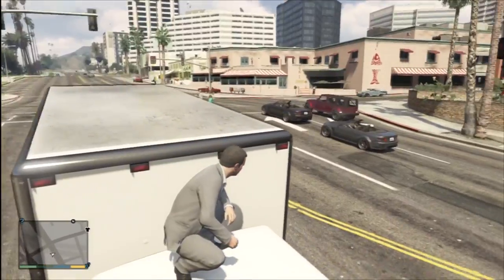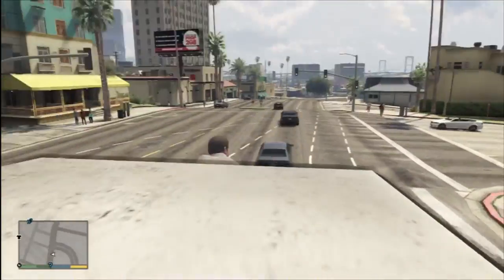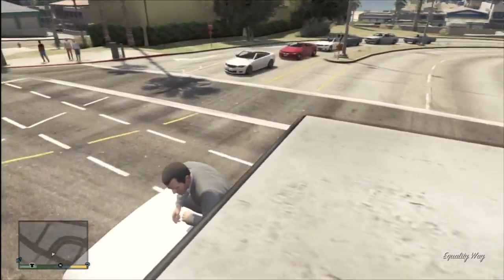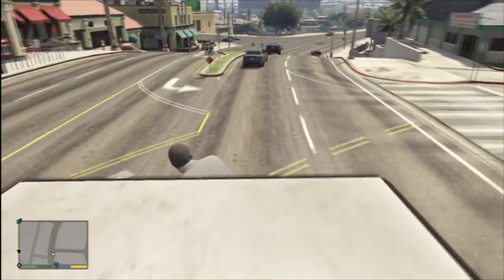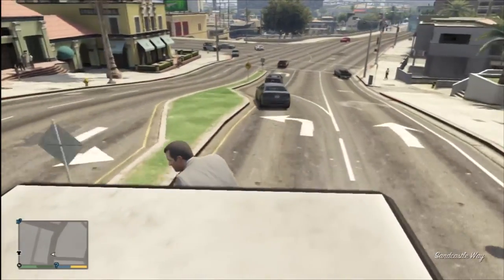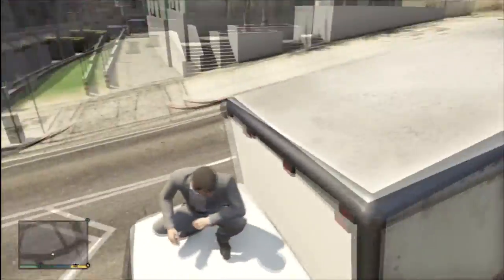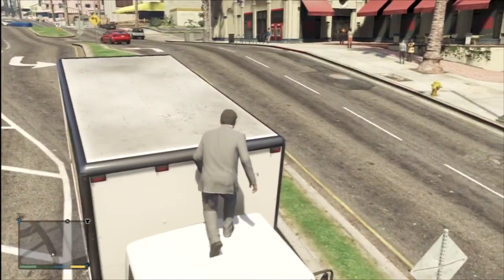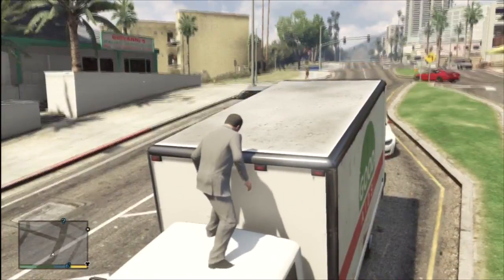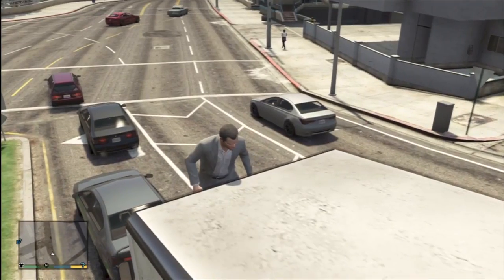The more you stay on the trucks, the more the driver will swear — but that's only if the driver sees you jump on. If you get on the back of the truck, he probably won't notice you're there. This doesn't work on every single truck; it only works on trucks that have either a long top or a place where you can sit or stand. Trucks that carry cars, for example — I got kicked off straight away by the driver on those.